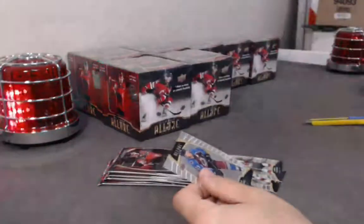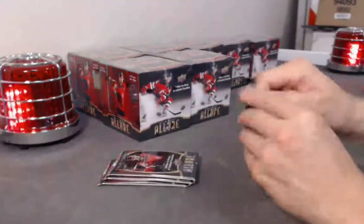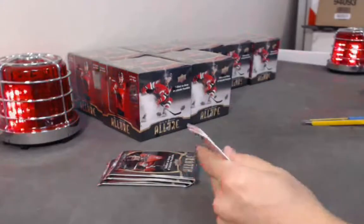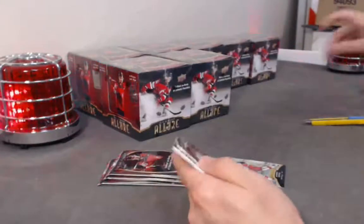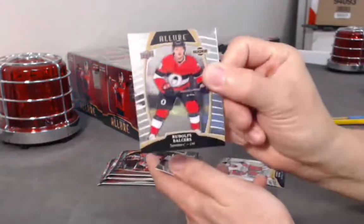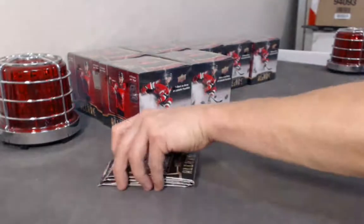Carl Grunstrom base rookie. Red Hilton base. Prokorkin top 50. Klojiru red rainbow. Rudolph Balsers base rookie. And a Quinton Hughes base rookie.